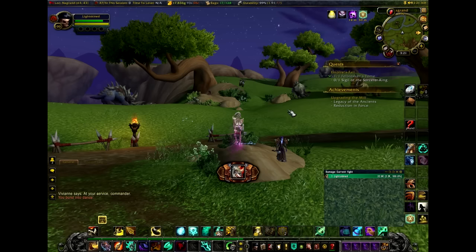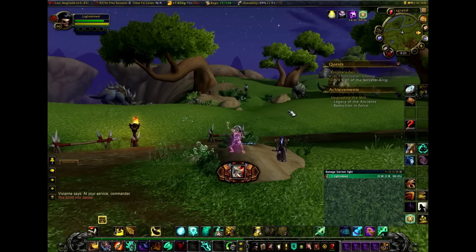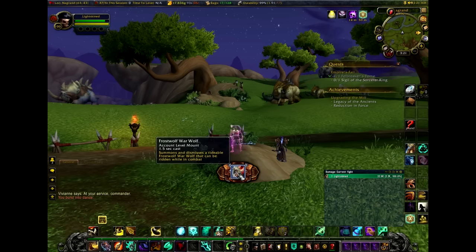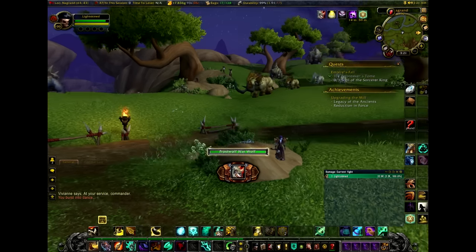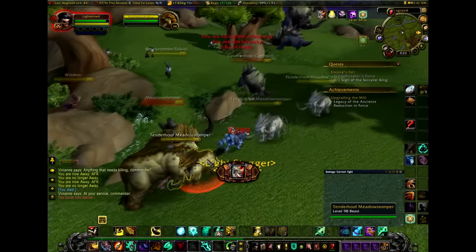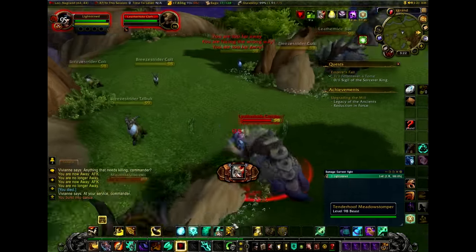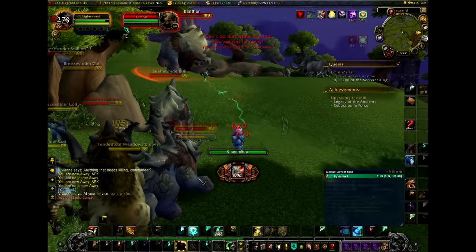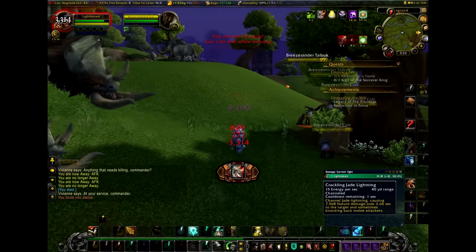Hey guys, it's GotGold here bringing you another gold making guide. Unlike my other videos, this video will be covering an area in which patch 6.2 takes place. The area and location we're looking for is called Stonecrag Gorge within The Gorge, in the area I'm highlighting on the map. Mobs here are very easy to farm, especially since you get a battle mount while leveling from 95 to 100. The gear you'll need is around normal or heroic dungeon level.